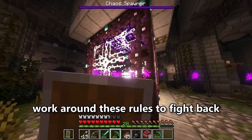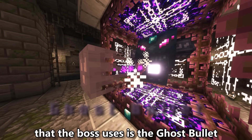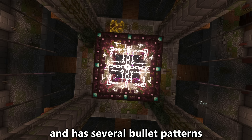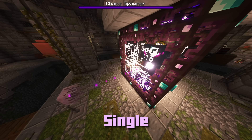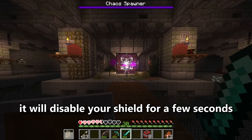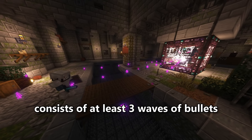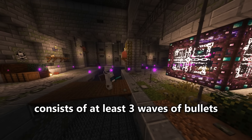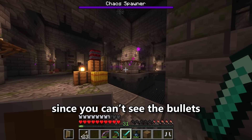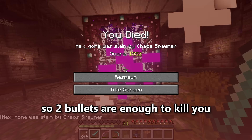While the player works around these rules to fight back, the boss can easily attack with its 3 abilities. The most common is the ghost bullet — bullets shot from the Chaos Spawner when it opens its mouth, with patterns including single, arc, and burst shots. The bullets are blockable, though it will disable your shield for a few seconds, meaning you can only block one bullet per attack pattern since each pattern consists of at least 3 waves. Ghost bullets can go through walls, so hiding behind blocks is more dangerous since you can't see them coming. Each ghost bullet deals 10 damage, so 2 bullets are enough to kill you if you're unarmored.